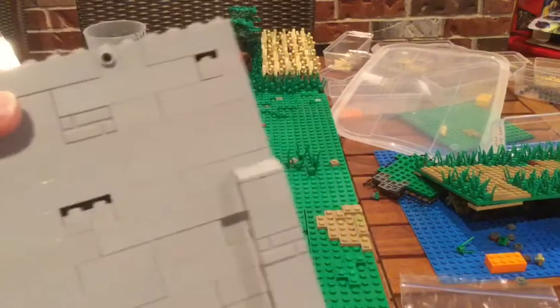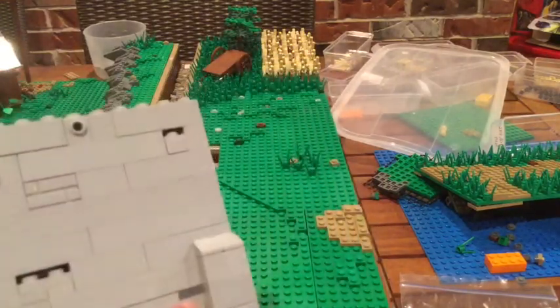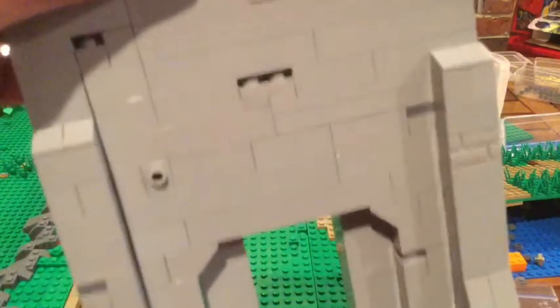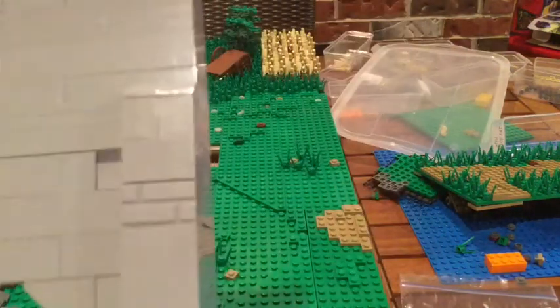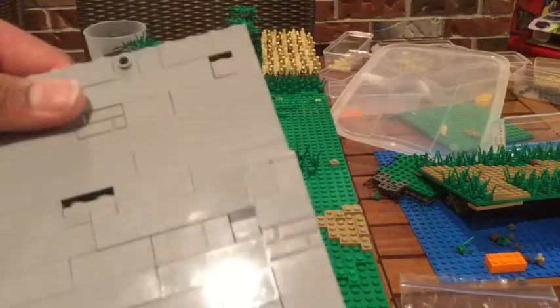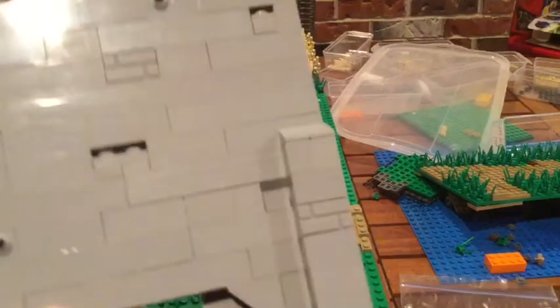You also have to use a lot of different shades of that color. I use a little bit of dark gray, and on another build I did — it was a tan building — I used dark tan scattered around it. You have to do that a lot. It does take a while and a lot of pieces, but you just have to work really hard on it.